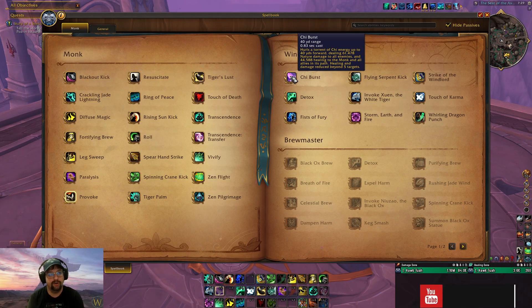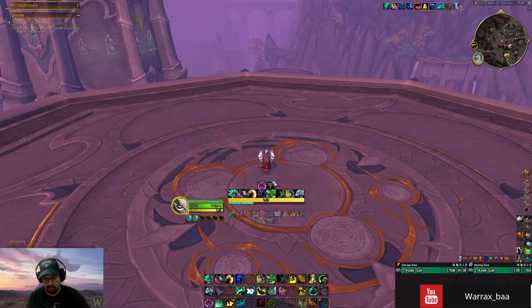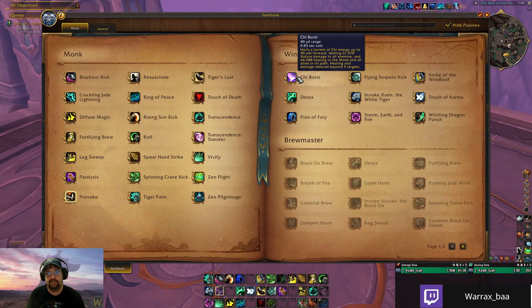Chi-Ji went from a weird, awkward chi generator to a proc ability that hits really hard. Instead of being available all the time, it procs up and lights up on your bars when you do other abilities. It has a 40-yard range, so be mindful of your positioning — you can accidentally pull other packs. It still has an awkward cast time, but the damage output is significant. Use it when it procs.